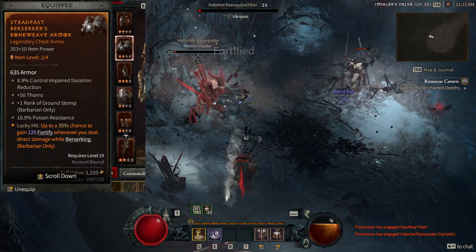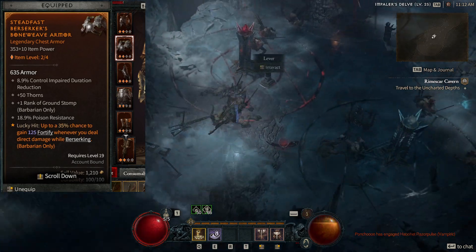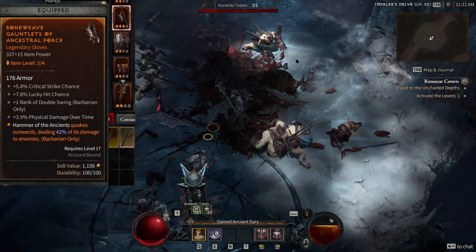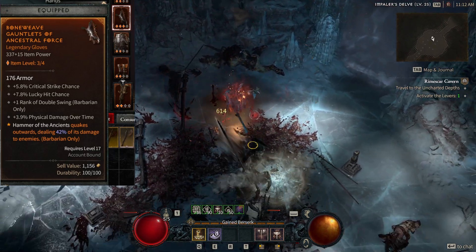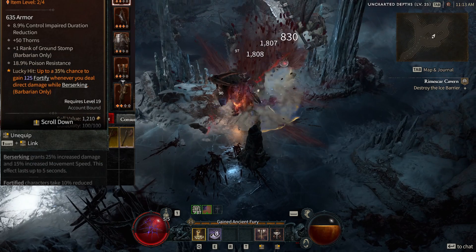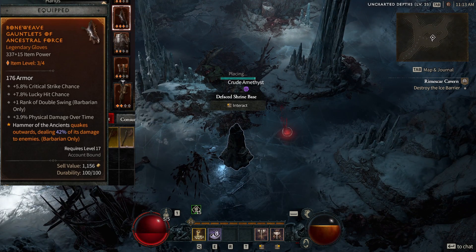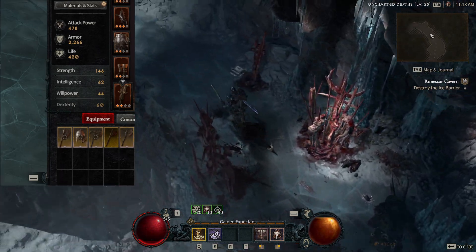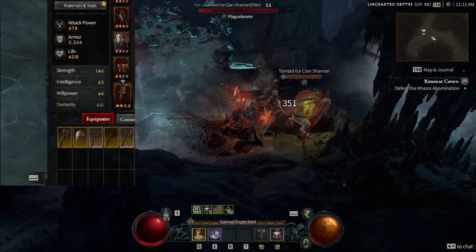Another thing to consider about that lucky hit is it starts at 35% but that's not just from the aspect — it's the affixes as well. If we go down to the gloves here, plus 7.8% lucky hit chance, and there are a lot of other items contributing to that too. So while it says 35%, with all the other affixes combined from other items, it's a very significant chance to always have that plus 125 fortify coming up. Also, the hammer of the ancients aspect — it's the only item I've seen that directly affects this skill — quakes outward dealing 42% of its damage to enemies, extending the damage range from a little cone in front of you to a full 360 and a wider range. So when you drop that hammer all charged up, you're doing a lot of damage to enemies in front, and most of the stuff around you is also just going to completely melt.